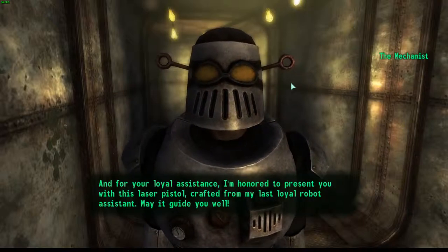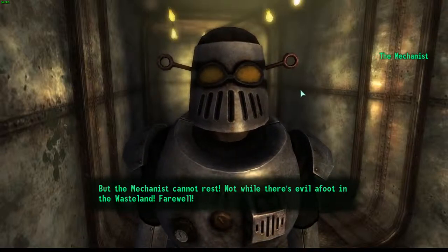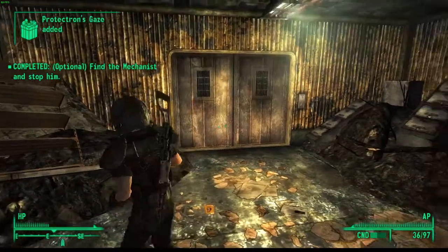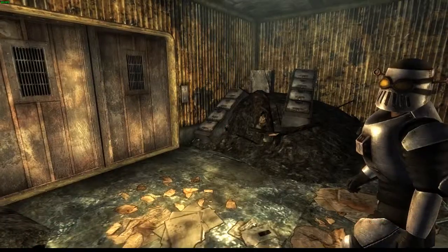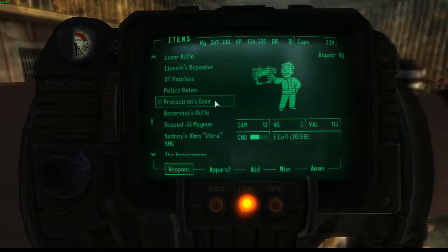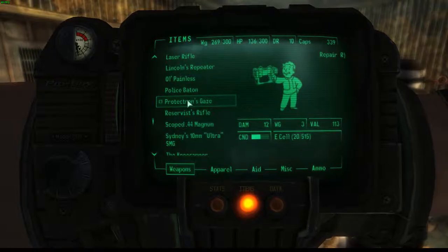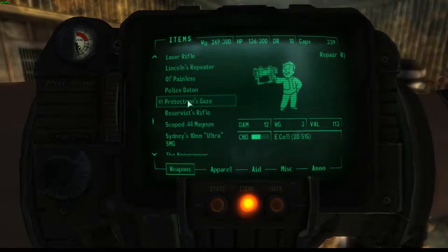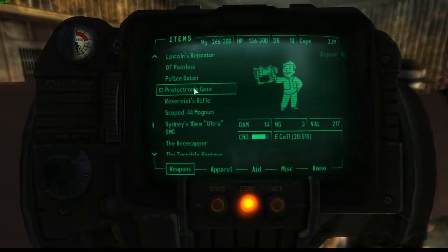The Mechanist says: 'Excellent — I'll make it guide you well. But the Mechanist cannot rest, not while there's evil afoot in the wasteland. Farewell.' We just got negative karma for doing that, and we've got the Protectron's Gaze. As you can see in the inventory, it does 12 damage, has a weight of 3 and a value of 113, and it's at medium condition right now. It runs off energy cells. After repairing it with our old one, it now does 14 damage and has a value of 217.